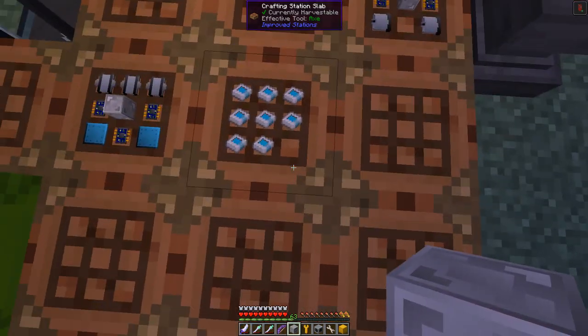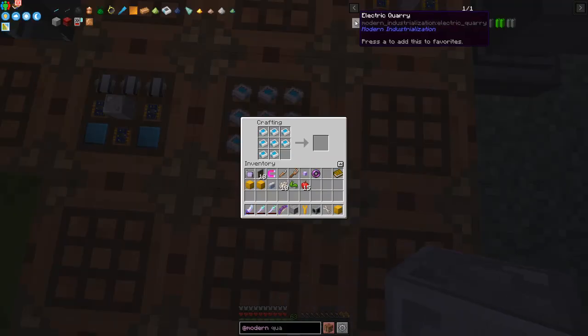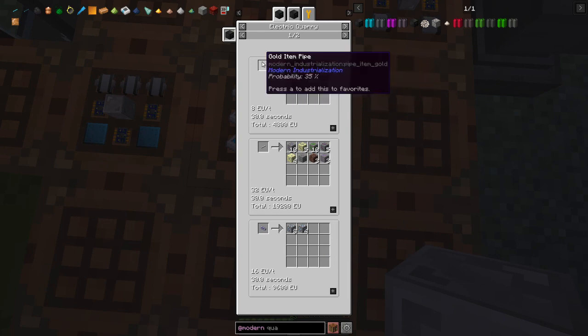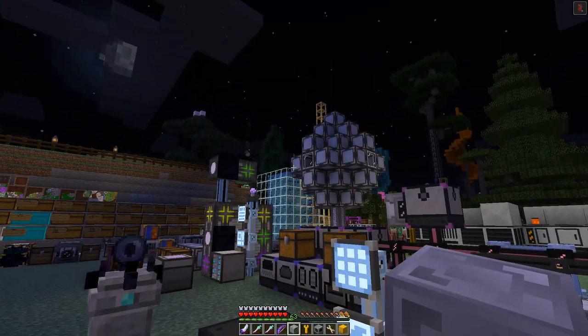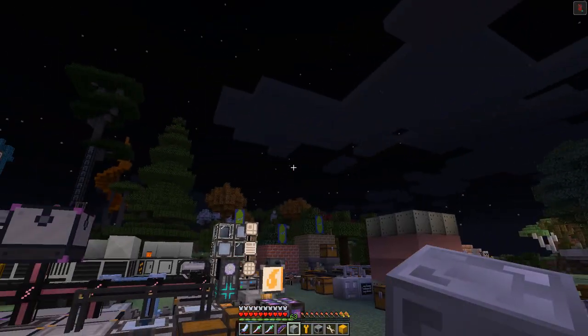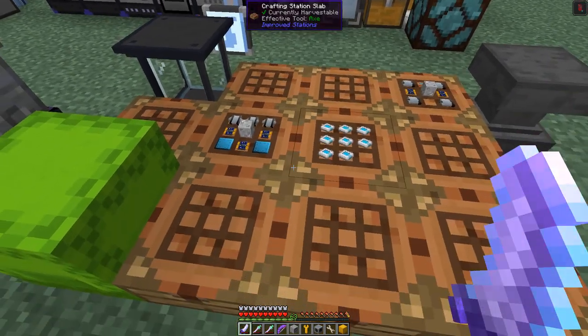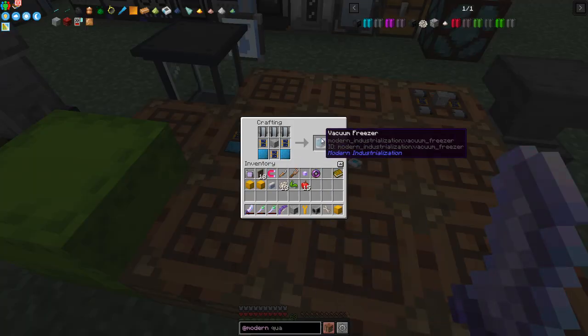Let's go back and have a look at the uses of the electric quarry. There are two uses of new stuff in here. Sorry about that distraction - we'll take the vacuum freezer. I won't assemble it or put it down today.